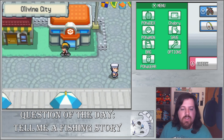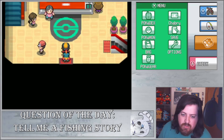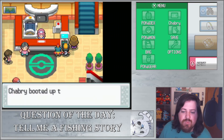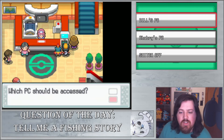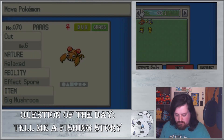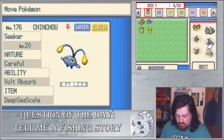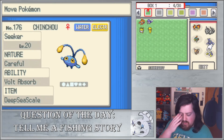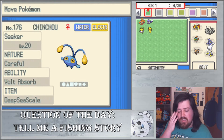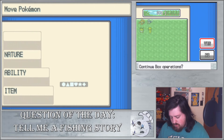Do you guys like that story? Let me know in the comments and tell me your fishing story — it doesn't have to be as long as that one. I just really liked that fable because it was so interesting. Oh, this Chinchou has a Deep Sea Scale! It also has Volt Absorb. I know you can get Water Absorb but I think Water Absorb is a hidden ability, so I can't get it in this one. Anyway — run.